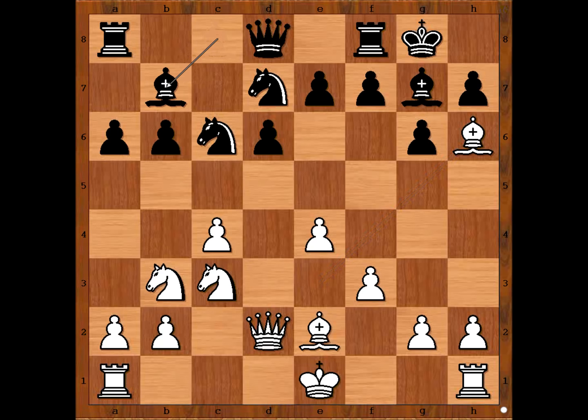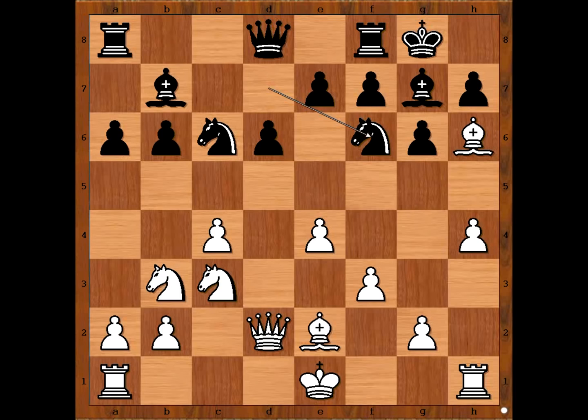Bishop to b7, h4, knight to f6. Is this preventing h5? No — Alekhine played h5. Knight to e5. How about knight takes on h5? Is this a good move?